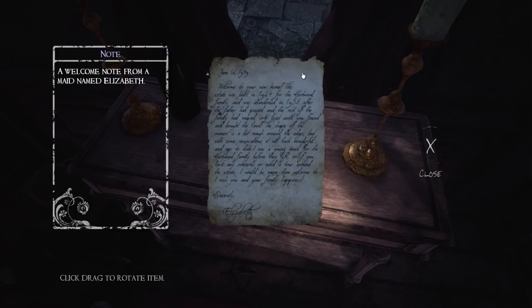June the 1st, 1949. Welcome to your new home. This estate was built in 1924 for the Hartwood family and was abandoned in 1938 after the father had passed and the rest of the family had moved on — at least until you found and bought the land. The shape of the manor is a bit rough around the edges, but with some renovations it will look wonderful. I was a young maid for the Hartwood family before they left. If you have any concerns or need a tour around the estate, I would be more than welcome to. I wish you and your family happiness. Sincerely, Elizabeth.